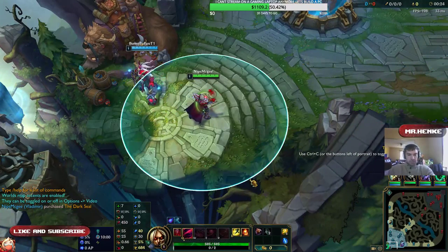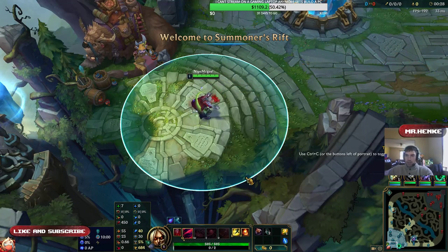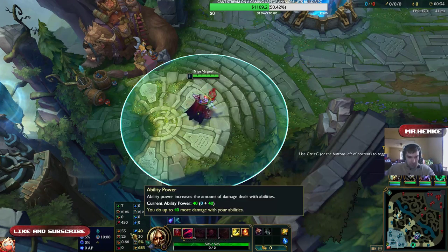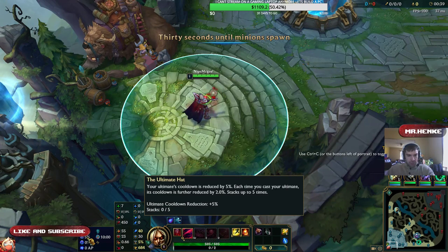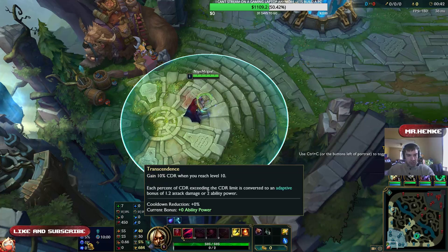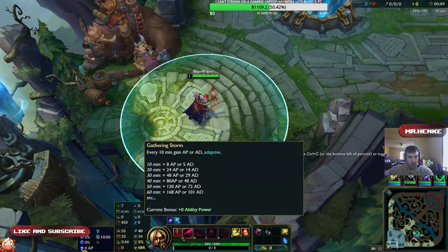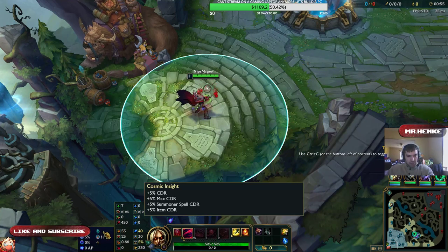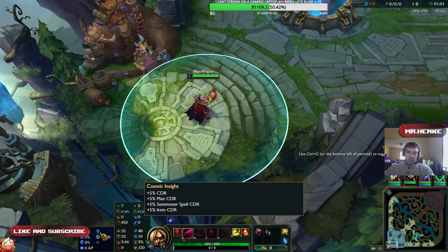Okay guys, we're playing Vlad on the PBE and we're gonna do a quick rundown of what I'm running. Basically the Storm Raiders one where you need three unique spells or attacks for the movement speed — that's Phase Rush. Then I'm running Ultimate Hat, which lowers the cooldown of your ult every time you use it. We're running the free 10% CDR when I hit level 10, and Gathering Storm, which synergizes well with Vlad's late game potential.